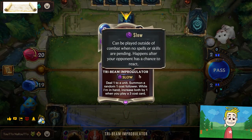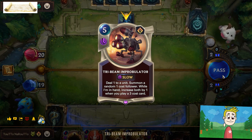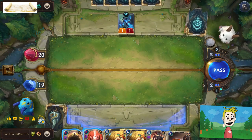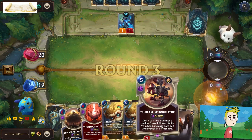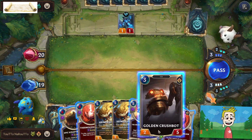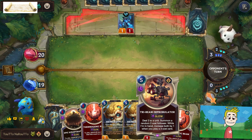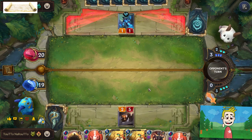The Thermogenic Beam Improbulator deals 1 to a unit and summons a random 1-cost follower while in hand, increasing both by one when you play a 3-cost card. Not three or more — it's specifically 3-cost cards. For example, Golden Crashpot. As you can see, now we can deal two and summon a random two-cost follower.